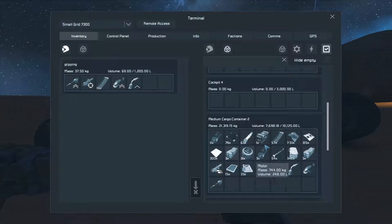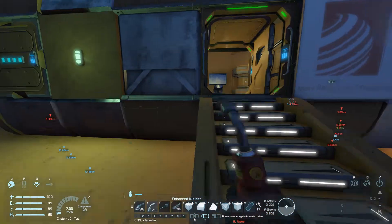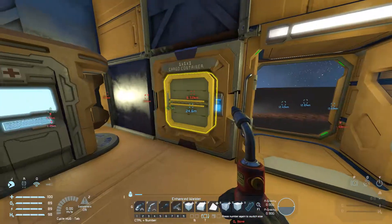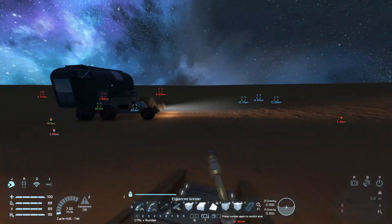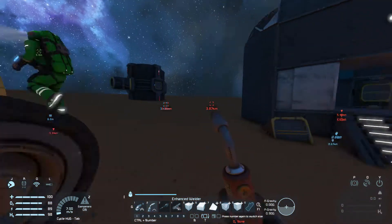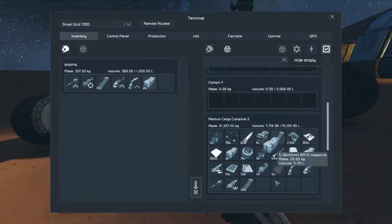I'm going to take that stuff. Where'd you find that? Just in this cargo container in here. I think we should move the stuff from the connector also into the further cargo container. I think it was in the middle — that would be better armored.